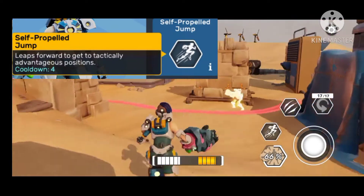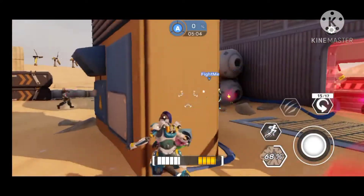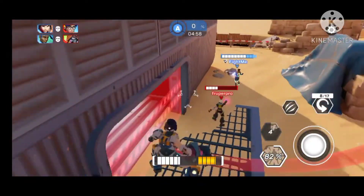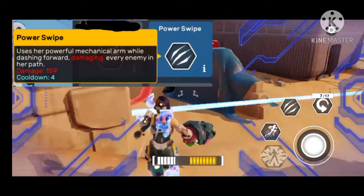The first ability is Propel Jump — she leaps a huge distance. A tip: you cannot control the leap unless you use the Power Swipes skill. It's also used to close distance, escape, or get up to high ground.